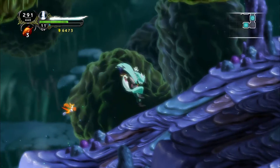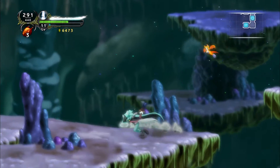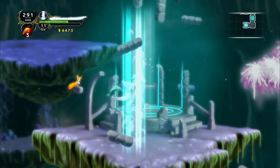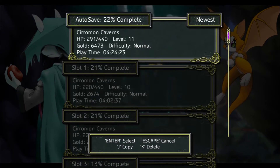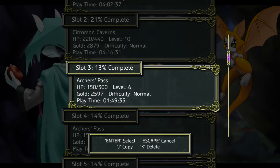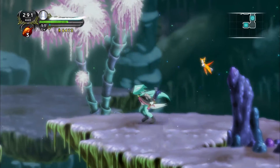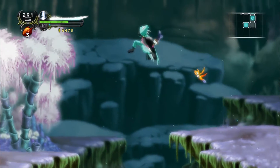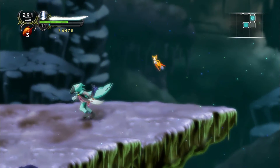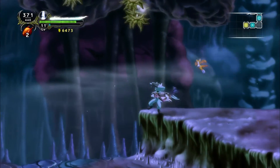I'm gonna guess we were supposed to go all the way up there and just happened to fall, and it ended up being the correct way — so that's good. I'll save because we just fought a ton of things and got two chests. We're gonna save over this slot. Okay, this is the correct way across these platforms. Healing up a bit because we're missing about a third of our health.